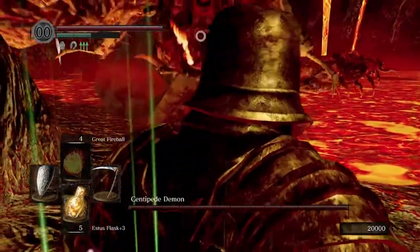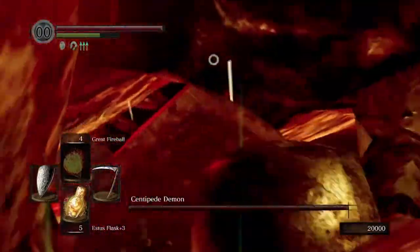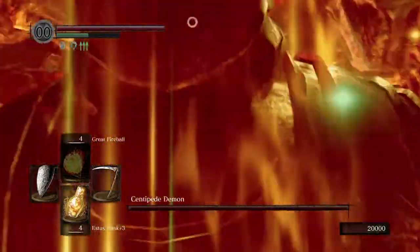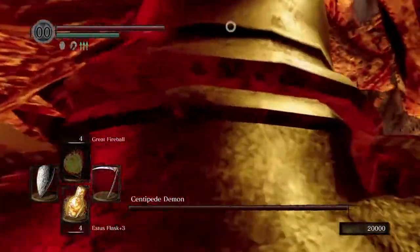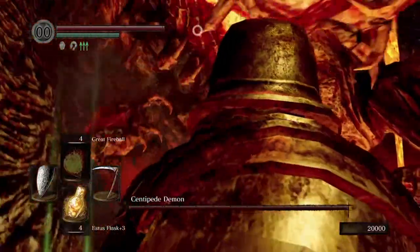Eventually he's going to get all the way over to the corner, and when he gets over to the corner he's going to start attacking you. But he just does a few attacks and then he stops. When he's attacking you, just put your shield up and block all of the attacks.